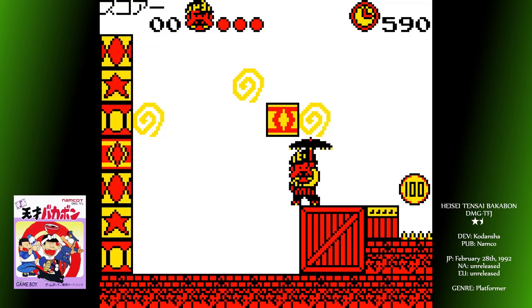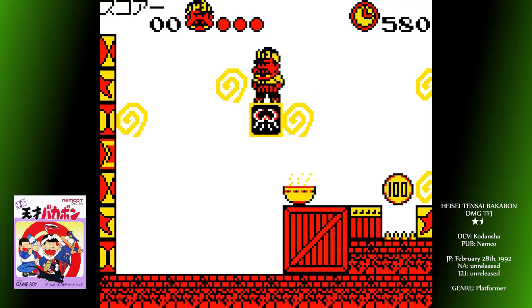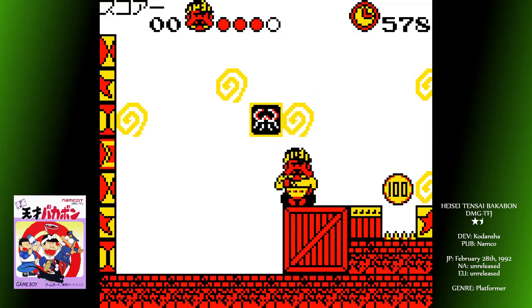He works as a shoeshiner but has a propensity for mischief. You don't actually play as him in this game; rather you're controlling the kid's dad, Bakabon no Papa. The controls are reasonably straightforward: press A to jump, and B plus a direction to run.